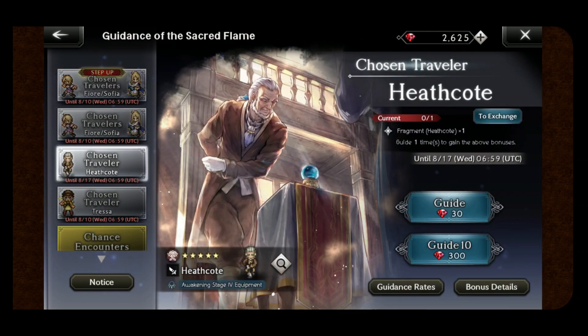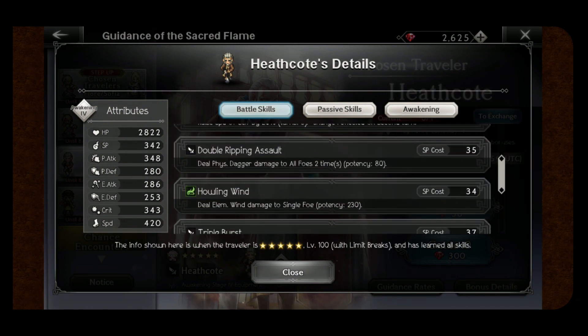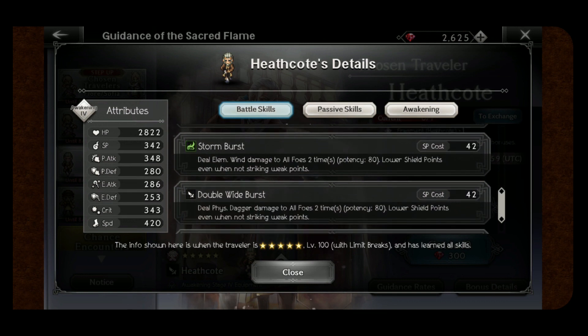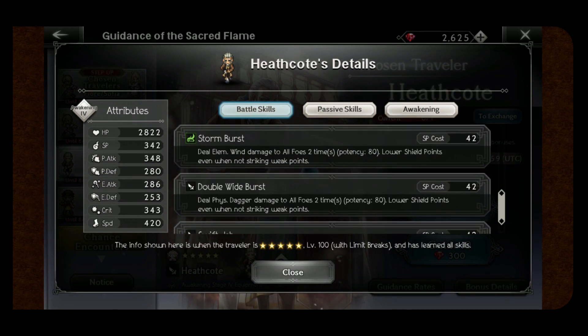Looking over at Heathcote, I do think this is definitely a unit you're going to really like. If you're looking for somebody who can help you with shields, he definitely has that ability with his triple burst — it's a 3-hitter and it lowers shield points even when it's not the weakness. That's going to be the main thing people are really going to like about Heathcote, and he is still rated very highly in JP. He also gets access to wind damage AOE 2 times, and lower shield points even when it's not the weakness.